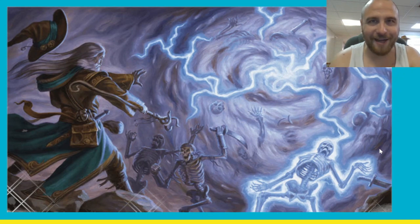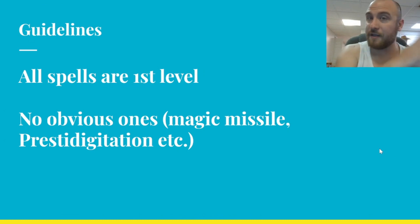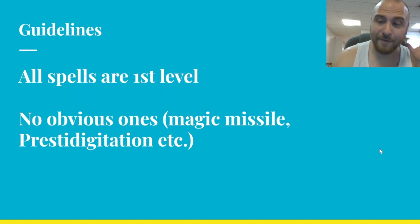A couple ground rules and guidelines before I get into this. I'm only going to talk about a couple spells and some ways you could potentially use them. All spells are first level, and I did not include any obvious ones — no Magic Missile, and of course the absolute god-king of all Dungeons & Dragons, other than basic rope, Prestidigitation. The greatest spell ever made — basically a zero-level wish. I love Prestidigitation, but it's not on this list. Only first level, no obvious ones.